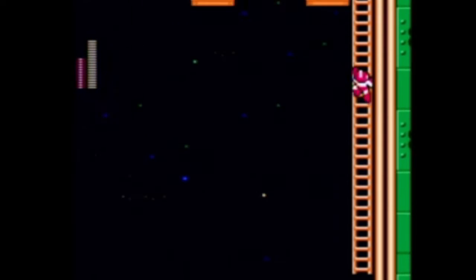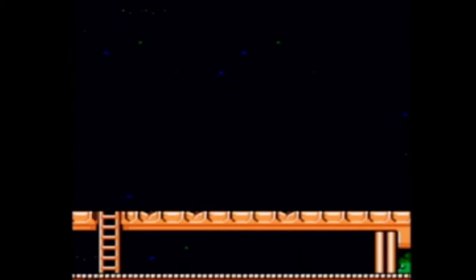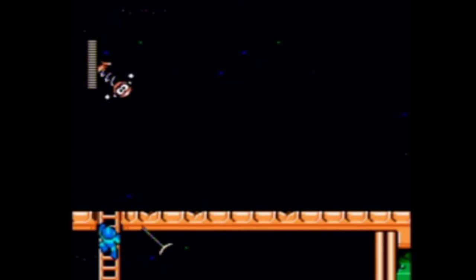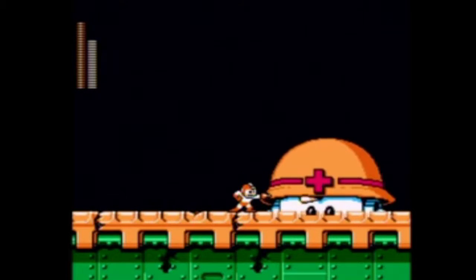If you don't do the jumping trick, it will take most of those energy capsules — I'm not sure exactly, it's been a long time since I've done it without jumping. But effectively you're only able to go through that section once or twice, and then you don't have any energy for Rush Jet anymore. So if you die, oh well, you're out of luck.